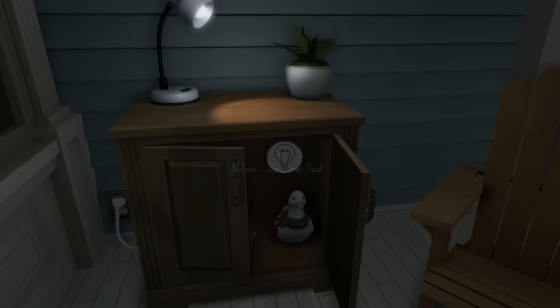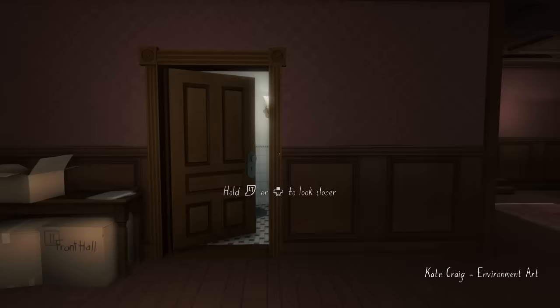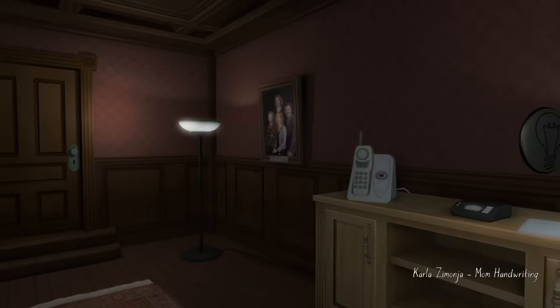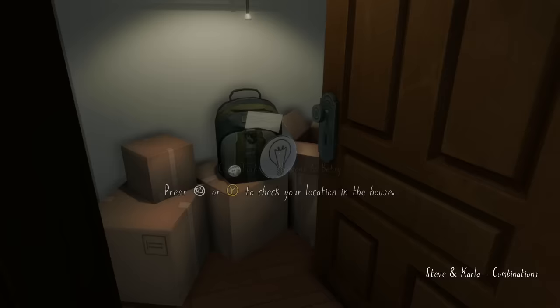From the very beginning, make sure you pick up the commentary note above Christmas Duck, the one in the front door, and the one right in front of you at the bottom of the stairs as you enter. We'll be working our way around the house in a clockwise motion from the front door. As soon as we enter, pick up the one in front of you, move this false door and pick up the one behind it, then in the closet to the left you'll find one near the backpack.